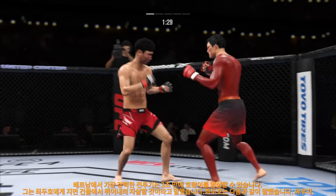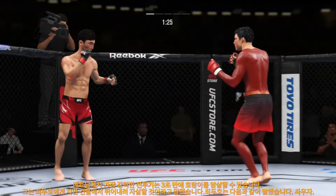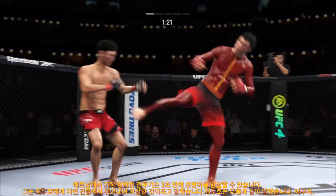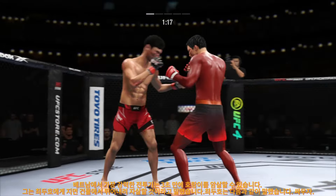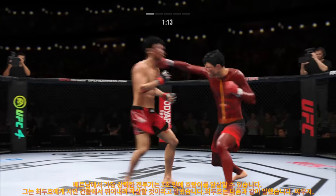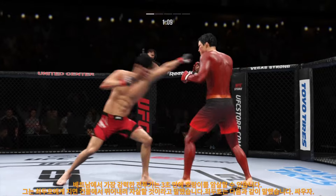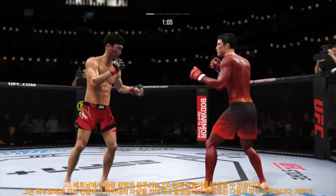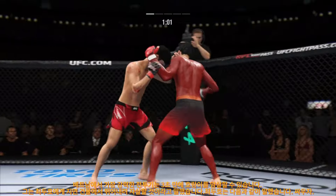Nice straight punch there. Must be nice to have a reach advantage like this. Working off that jab again. The jab's nice — I love throwing jabs. But as MMA evolves, guys will start to fight behind a very educated jab, just like boxing. The most thrown punch and the first one you learn is a jab, and in MMA guys are starting to take that same approach because it is such an effective weapon. Both guys really throwing with authority.